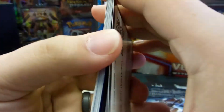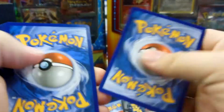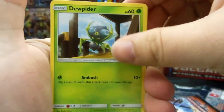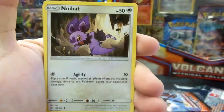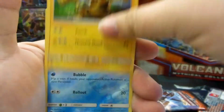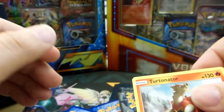Necrozma on the front. Code card. One, two, three energy, one and two. Doop Piter, Cutiefly, Riolu, Elowen Grimer, Noibat, Rotom Dex Pokefinder Mode, Super Scoop Up — you can get that in a Secret Rare — Electabuzz, Meryl is a Reverse Holo, and the Rare is Turtonator, Non-Holo.